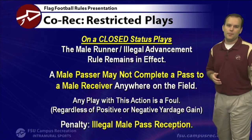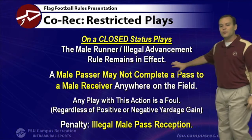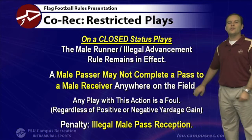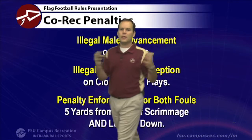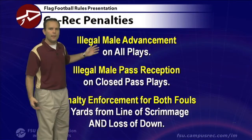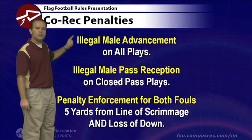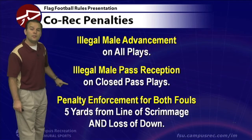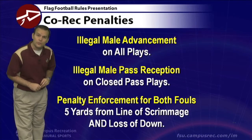It doesn't matter if the pass is dropped, results in a loss, or gains 10 yards — a male-to-male forward pass on a closed play is a foul. Those are the two co-rec exclusive fouls: illegal male advancement on all plays, and illegal male pass reception on closed plays. These are the only fouls that exist exclusively in a co-rec game.